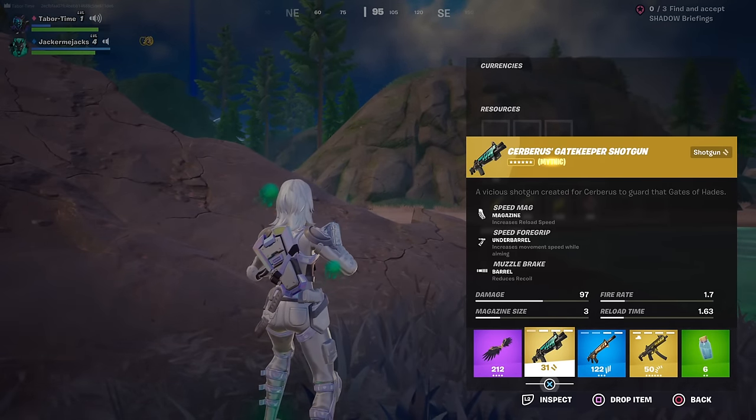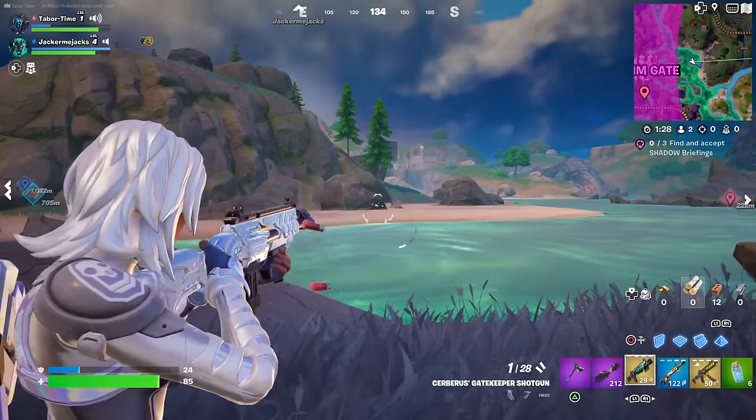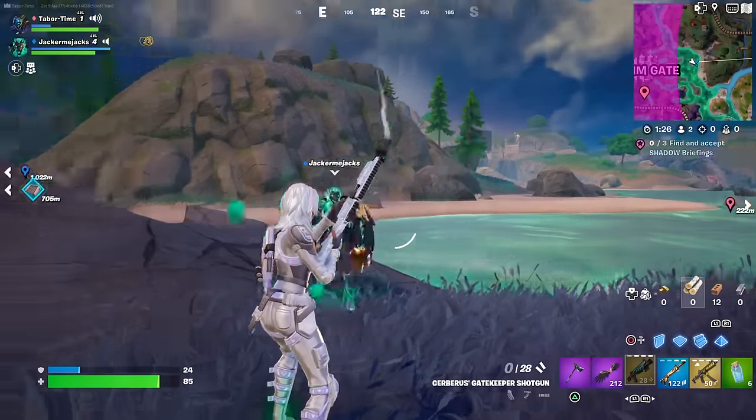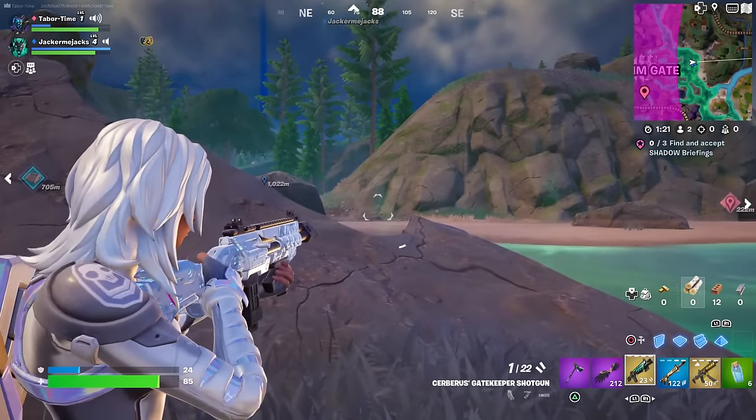Here's the Gatekeeper Shotgun - 'A vicious shotgun created for service to guard the gates of Hades, shoots three shells.' It's pretty fast and reloads all three at once. You can just hold the trigger, reload, pow pow pow.